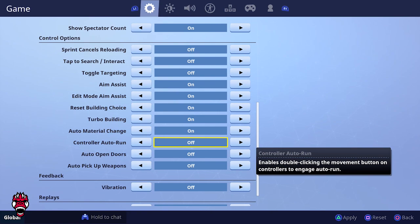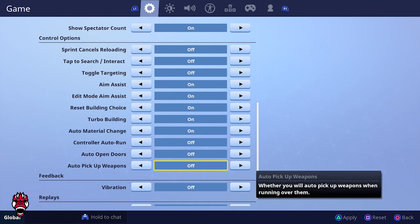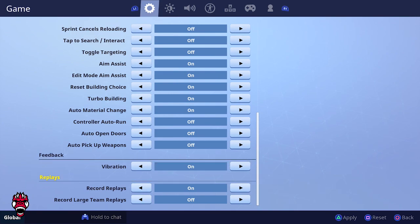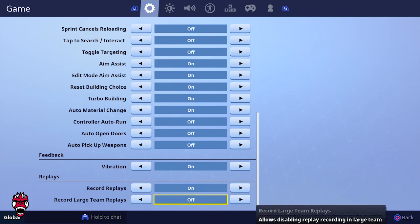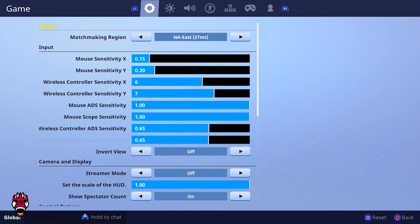Controller auto run is off — it can be useful but I might forget it's on mid-fight. Auto pickup weapons is off — it gets annoying when you're trying to grab a specific weapon but instead pick up everything around you. Vibration — I had it off but I'm turning it on now; I like the feedback, especially coming from Call of Duty. Record replays is on. Record large team gameplays is off — it can cause crashes so I leave that off.